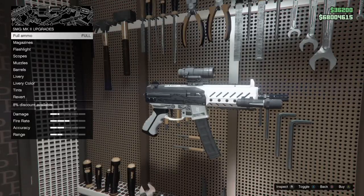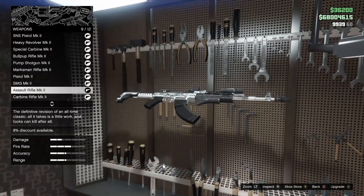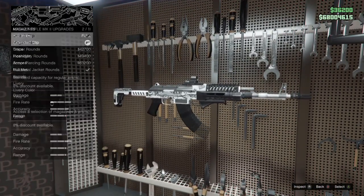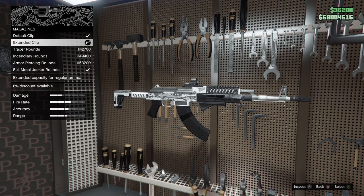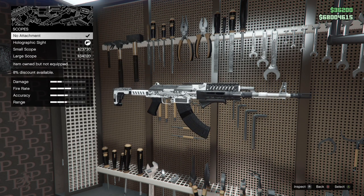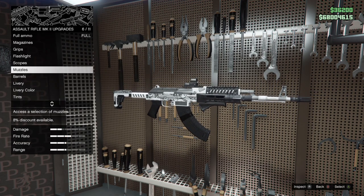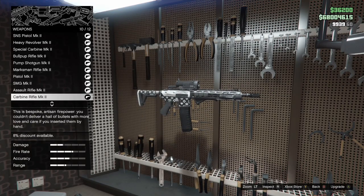With those two out of the way, we're moving on to the Assault Rifle Mark II. I do use this from time to time, actually more often than the Bullpup Rifle Mark II. For ammo, just the extended clip — I tried full metal jacket rounds before but kept running out of ammo. I also use the grip, a flashlight, holographic sight for scopes, the split-end muzzle brake for muzzles, and the heavy barrel for barrels.